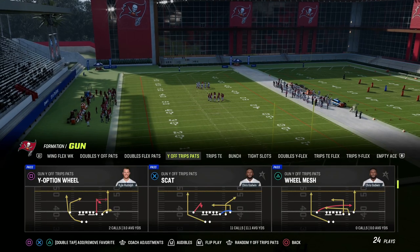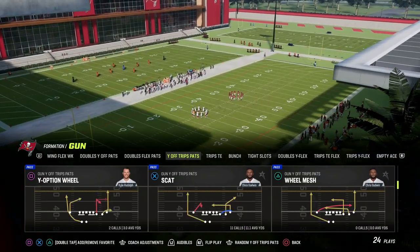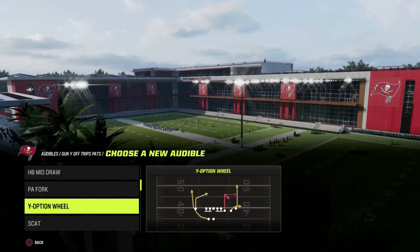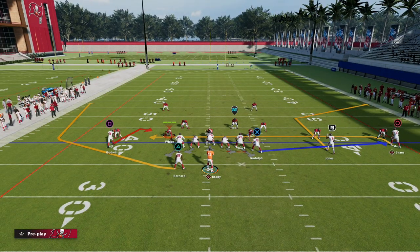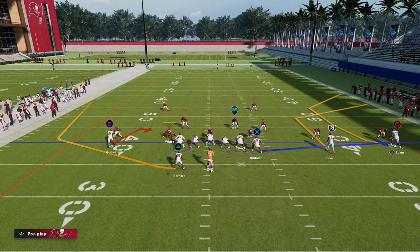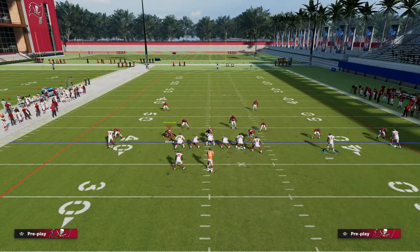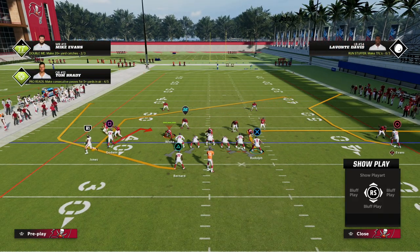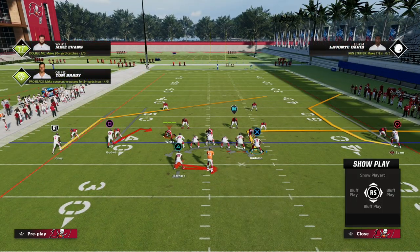You do need an outside apprentice for this — if you don't have one, I'll show you what you can do. We'll show this out of Scat and Y-Option Will. I'll go ahead and put Y-Option Will into the audibles and first show it out of Scat. The setup is simple: we're going to put the outside receiver on a C route, the tight end on an out route, motion over this post route, and block our running back for better pass protection.